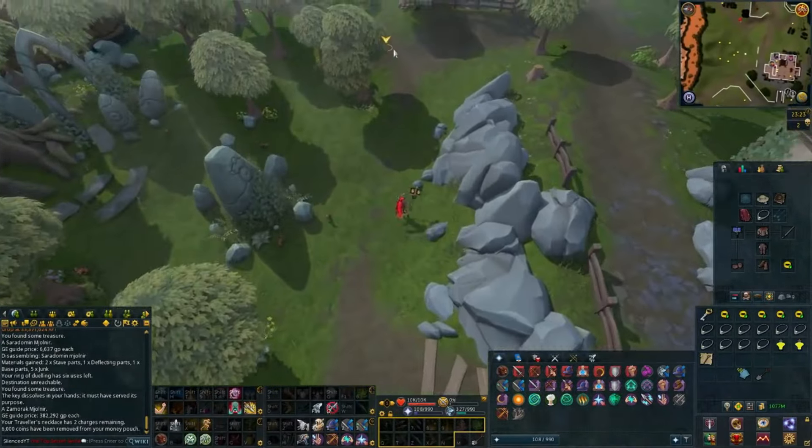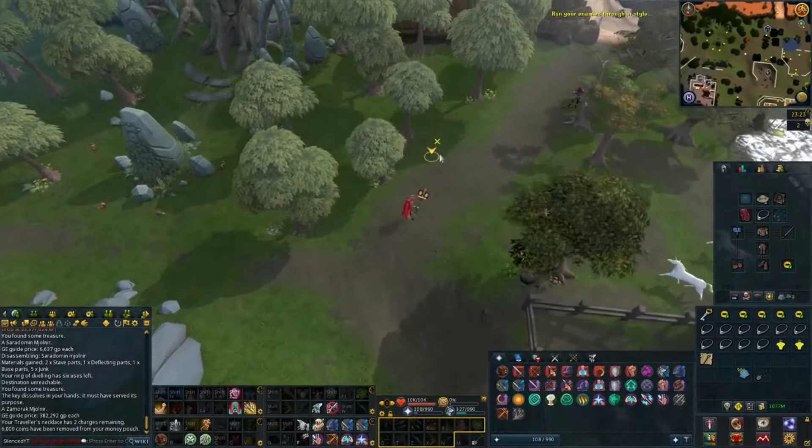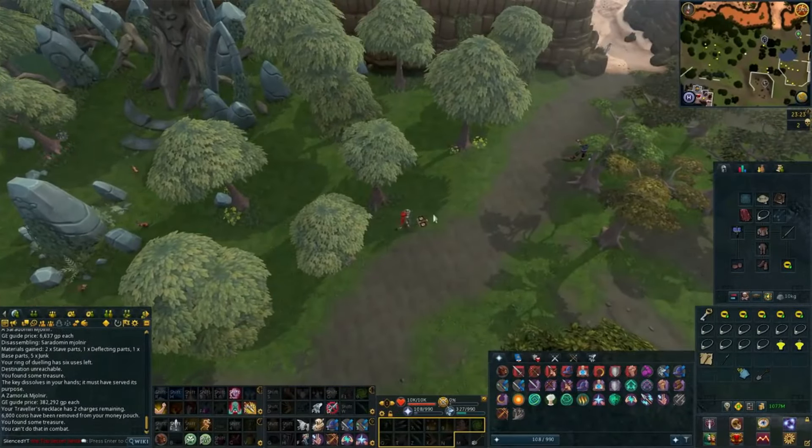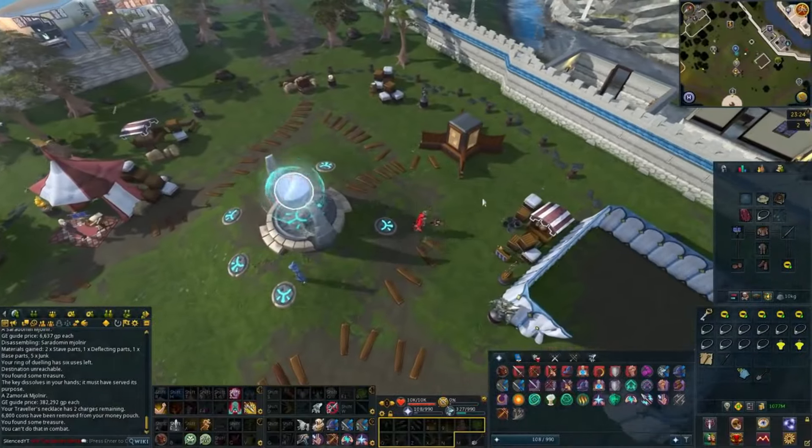It isn't a super exciting method and there's no XP involved, but you do make a lot of GP per hour — right now it's around 20 mil GP per hour profit, which is actually really great for a low or mid-level account.